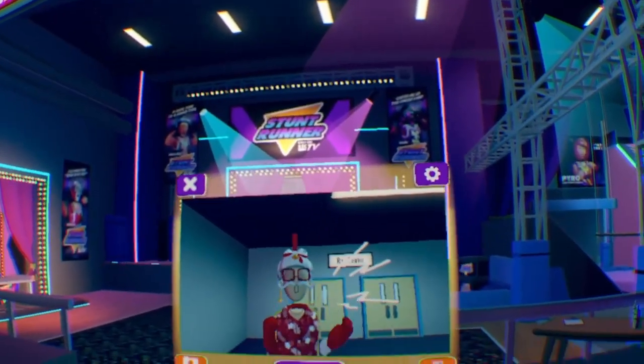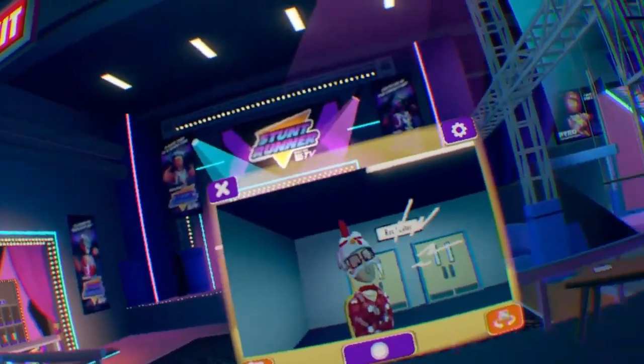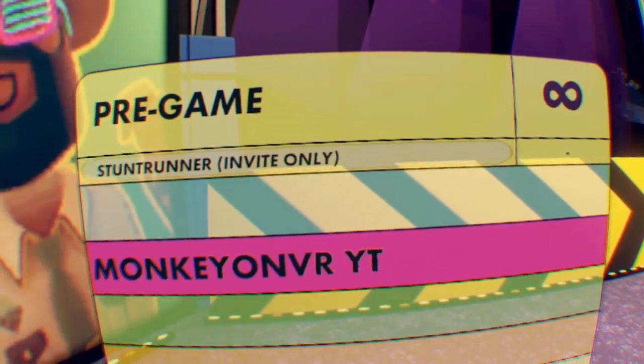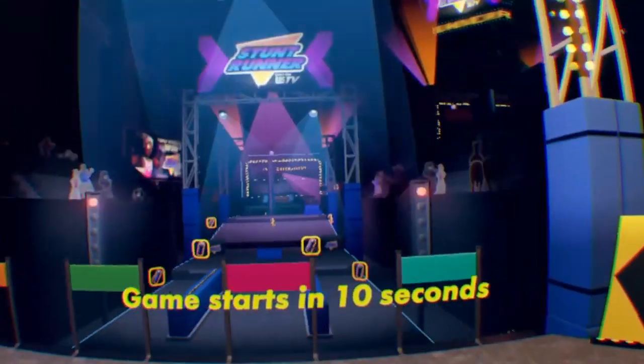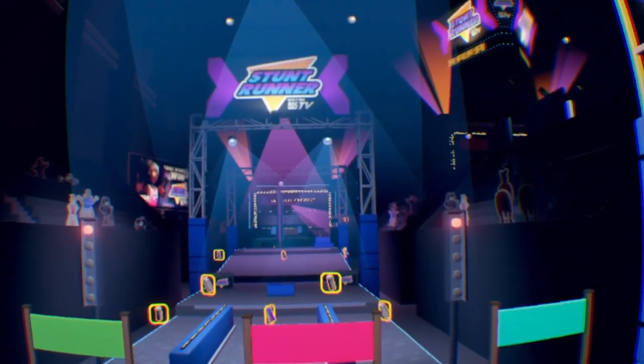The fourth Easter egg you may or may not know in Rec Room actually takes place in Stunt Runner, which is a pretty good game. This little Easter egg is on the last track, so it may take a little while to get there, but I'll just cut to it to make it easier for you guys.